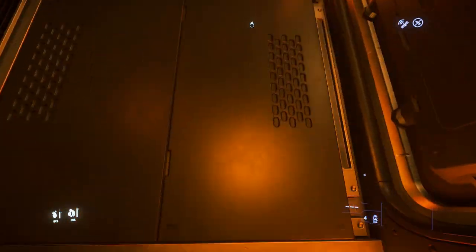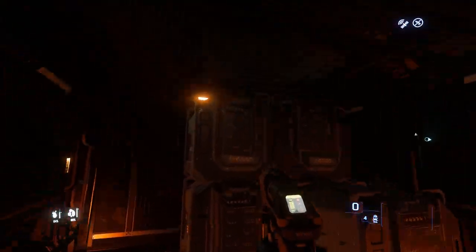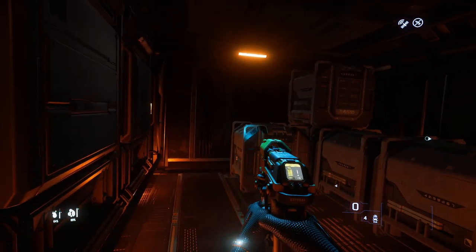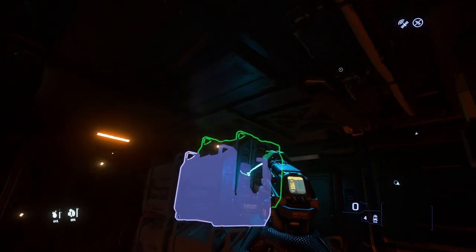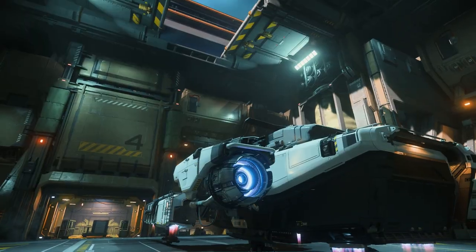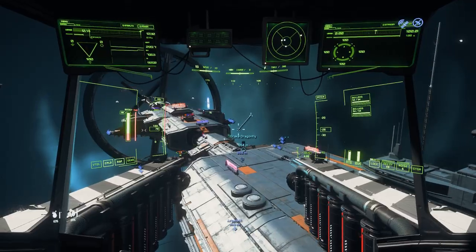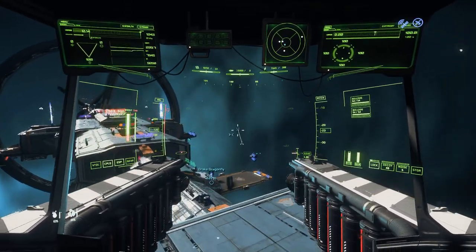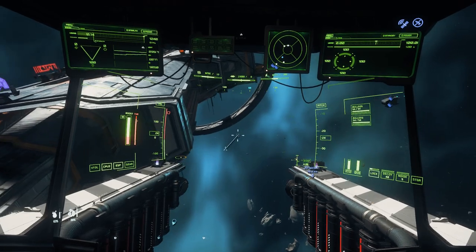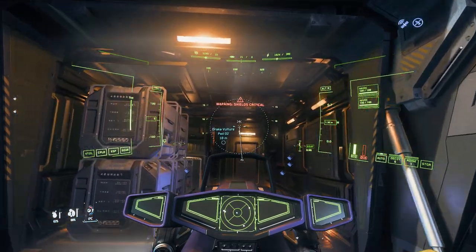Before taking off there was something I needed to do — literally move some cargo to make space for the Dragonfly. I just had to move two boxes. As my Vulture took flight I checked in with Artax on the status of his Vulture — nothing had improved. He didn't want to waste any more material trying the broken beams. The Dragonfly was going to be a very cozy fit in the back.